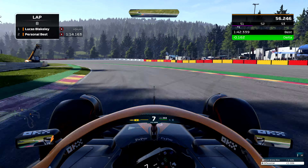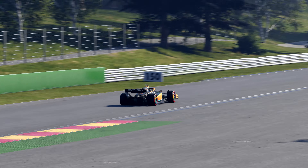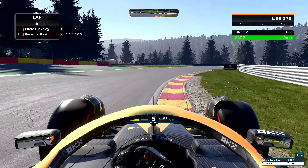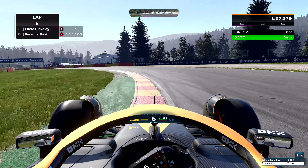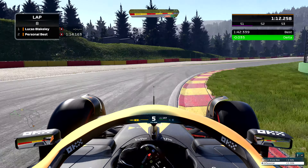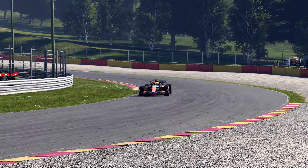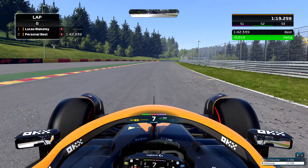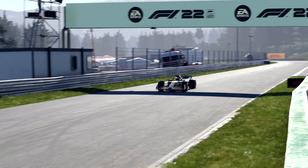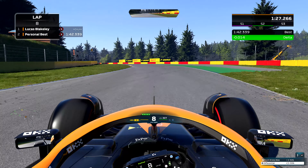Chucking it into Pouhon now, 7th gear, high commitment — lots to be lost if you get it wrong through there. Coming towards the end of sector 2, using lots of the kerbs on the inside. That really is the key on this track to extracting the maximum lap time potential. Utilising a lot of kerb — you're seeing that as a common theme through sector 2. You've got to utilise the kerbs on the entries and the exits; makes it very, very tricky to get right and very easy to get wrong, so it provides a good challenge.